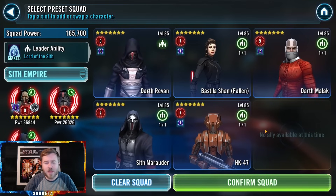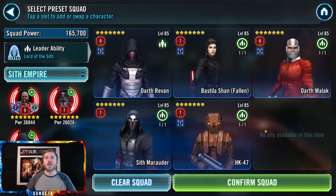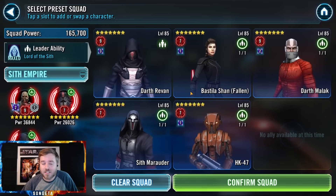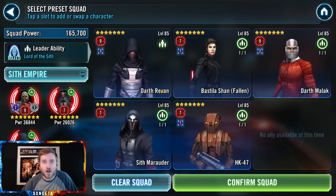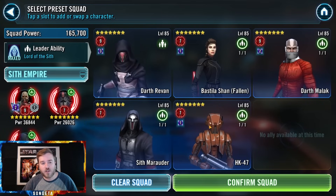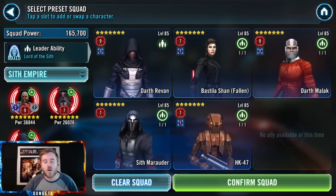This is a super formidable team and there's not a ton of info out there right now. Most experienced players with end-game accounts use Malgus, so you're not seeing this squad quite as much. But I think it's still really valuable and I don't want players to neglect getting it just because they don't think they're going to be able to get Malgus for a while. We're going to talk about each character's mechanics, modding, Zeta priority, who they beat, what counters them, and then hopefully a little test run.